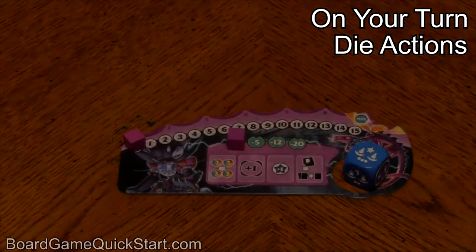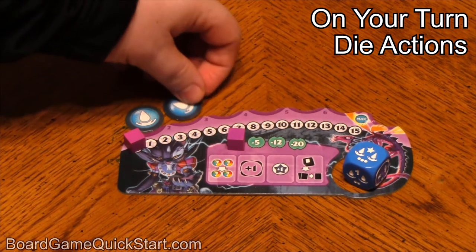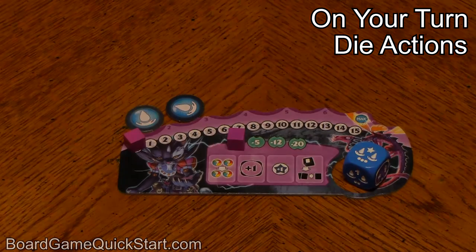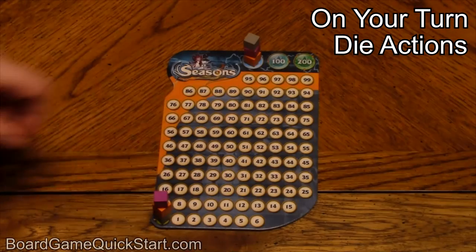First, you'll gain the benefit from the season die that you selected. If the die contains element symbols, you will take an element token for each symbol and place it in your reserve. For example, if I'd taken this die, I'd gain two water tokens. You can't have more than seven element tokens in your reserve at any one time. If the die has a numeral on it, you'll gain that many crystals, moving your sorcerer token up that many spaces on the crystal track. For example, if I'd taken this die, I'd gain six crystals.